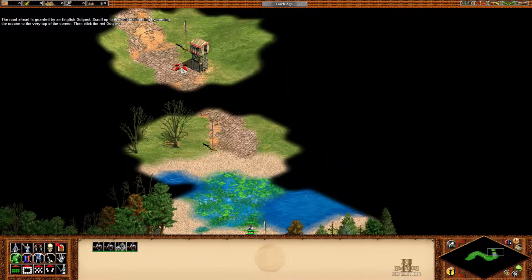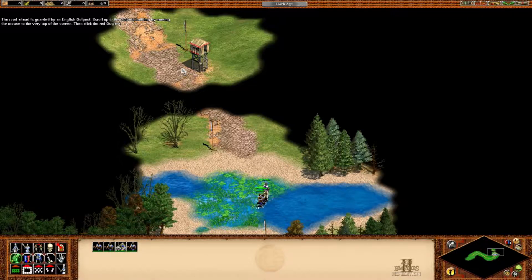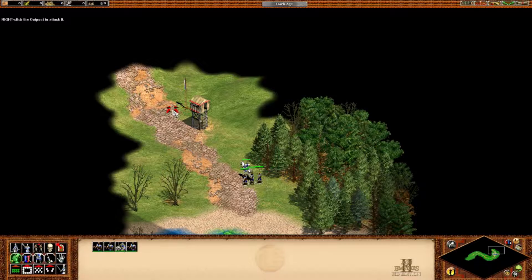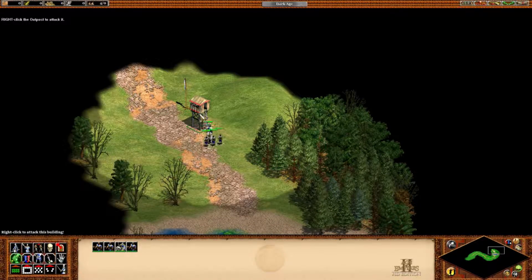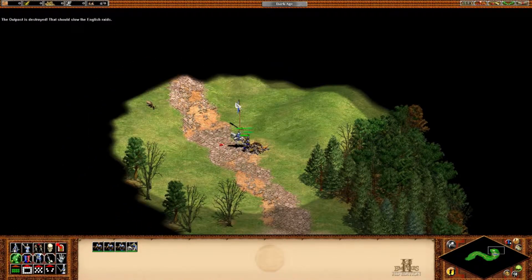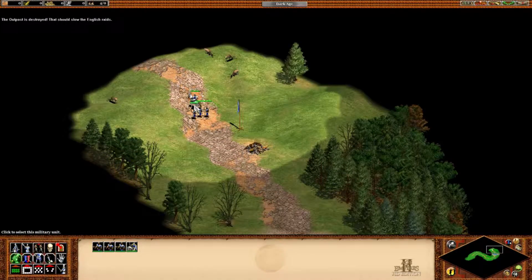Scroll up to the outpost building by moving the mouse to the very top of the screen. Then click the red outpost. Right-click the outpost to attack. The outpost is destroyed. That should slow the English raids.